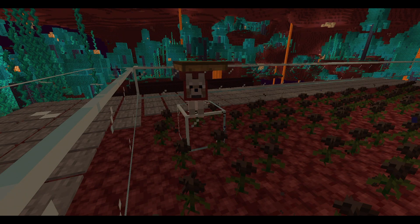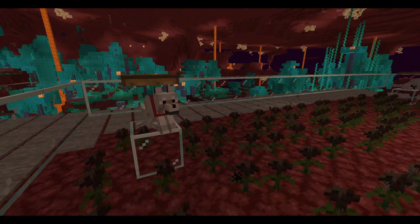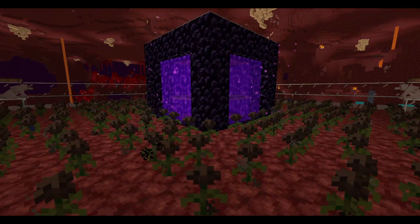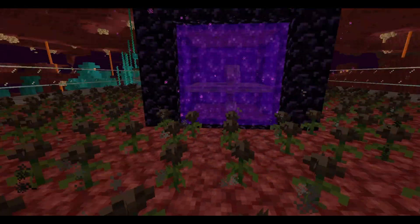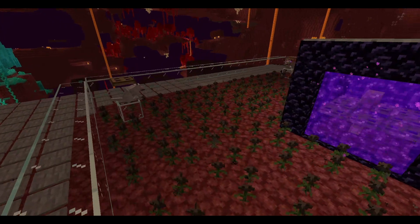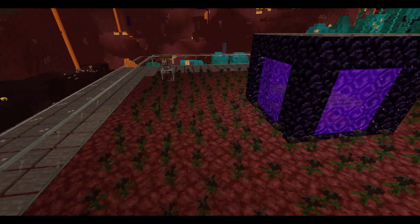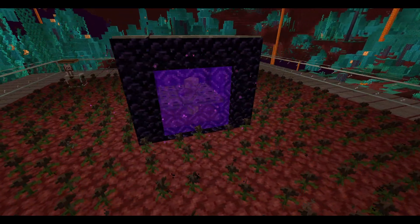We have dogs placed on each corner to scare the Wither Skeletons. From this position, the Wither Skeletons can't actually see the piglin, so they won't go and try to attack it - that's why we have walls on each end. This really speeds up the farm because you don't want to be wasting time.